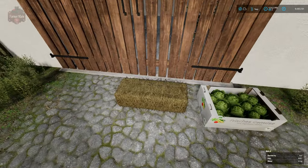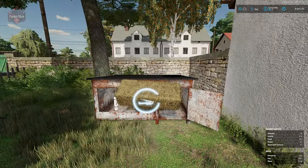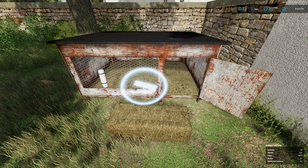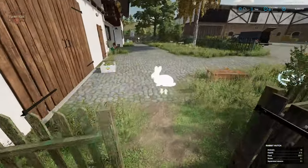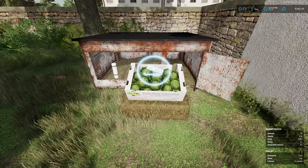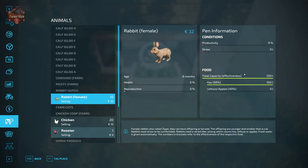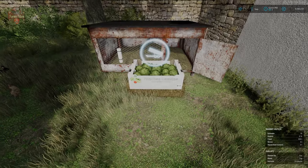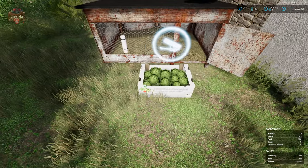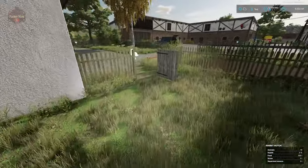I have a small bale of hay here, and we're going to take this over to the feed trigger. Then we're also going to take this crate of lettuce and put it in the feed trigger. The feed trigger has a total capacity of 500 liters. By putting this bale of hay in, we've essentially completely filled up our food trigger. Be very careful when putting food in here — you need to allow enough room for the second food source in order to get 100% effectiveness.